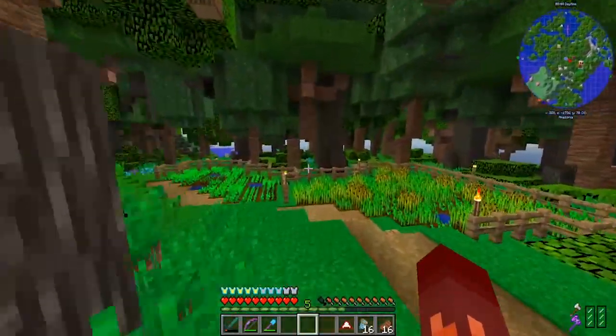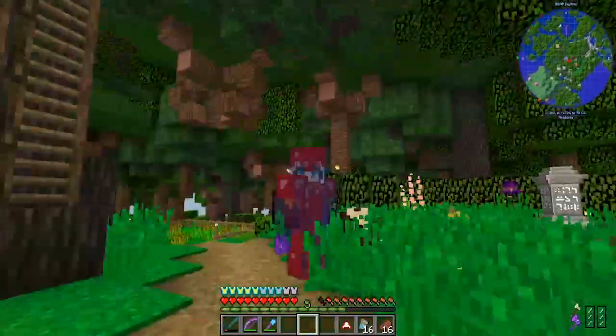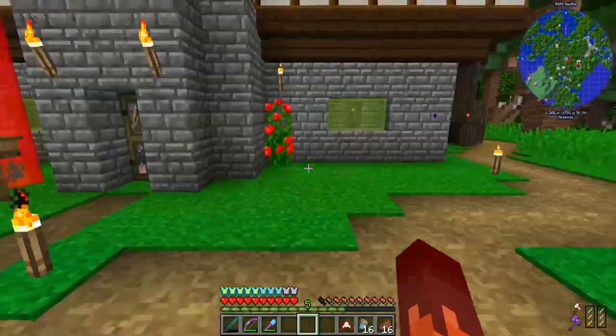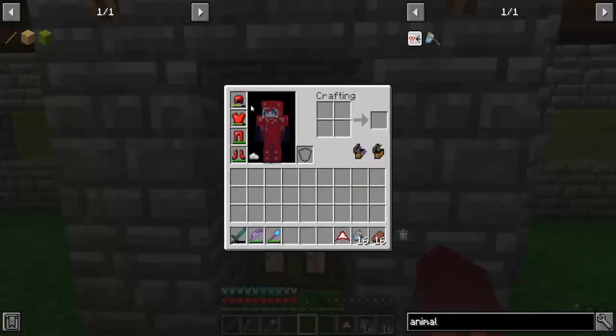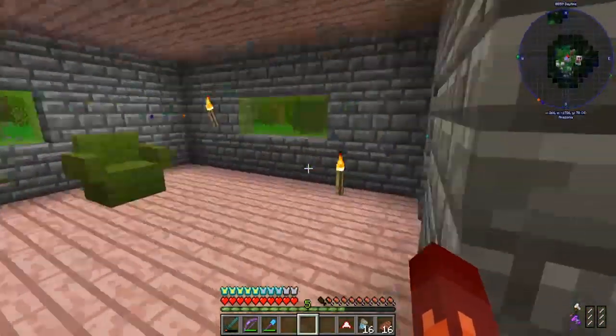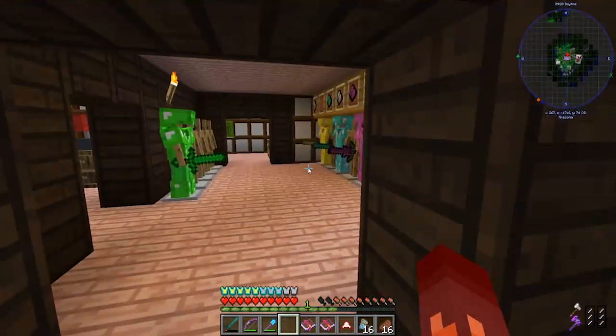You'll also notice I've got ruby armor. I've been doing a lot of streaming on Twitch, so follow me on Twitch. In the Happy Hollow modpack I managed to find a ton of rubies with my fortune pickaxe. I still need to put mending on them all though — I've got mending on my chest plate and helmet, but the others will have to wait.